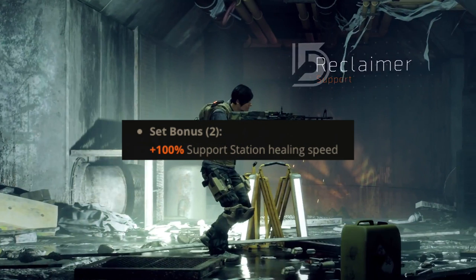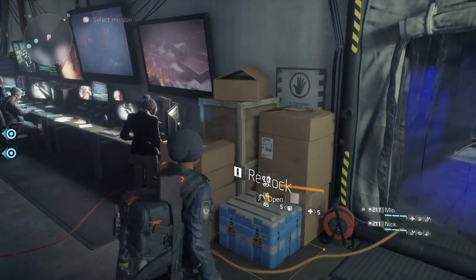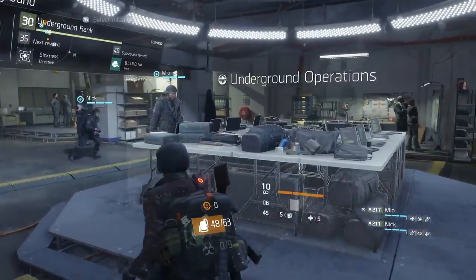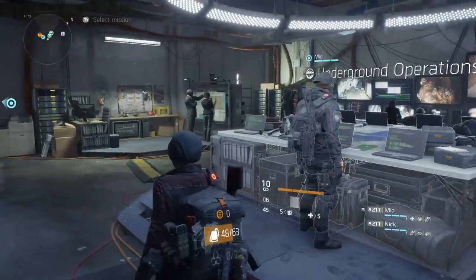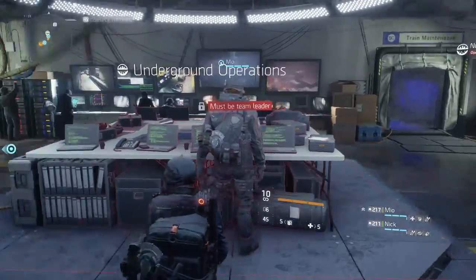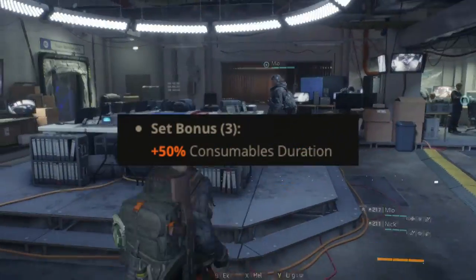With the two-piece set bonus you're going to get plus 100% support station healing speed. This is going to be really great for PvE because people run support stations a lot. In PvP it's a little tricky because it can give away your position and restricts you to staying in one area, but plus 100% might actually make it more viable.